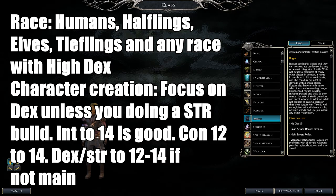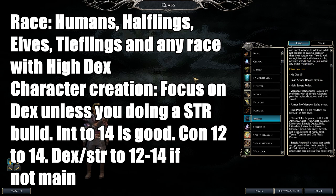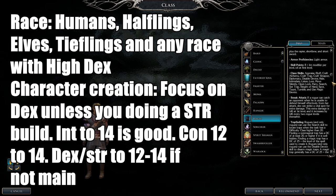Next up is the Rogue class. Rogues are very sneaky — they can disable traps, steal, hide, move silently, and use talking skills. They can attack foes when those foes are at a disadvantage. Hit dice is 1d6. Weapon proficiencies include rapiers, shortbows, and short swords. They can only use light armor and no shields.